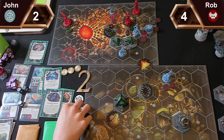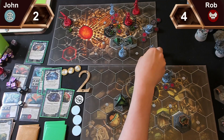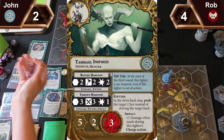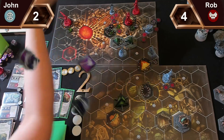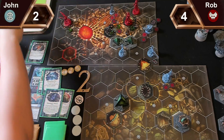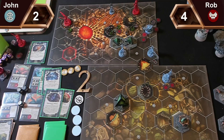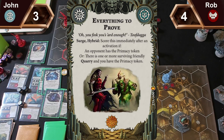For my third, Tamayo will charge back two hexes and throw his harpoon at your leader — free fury, a crit, so you need a crit. He's dead — two damage, he gets harpooned. I get one for the kill and primacy, which scores me Everything to Prove because I have the primacy token. I should be on four glory.